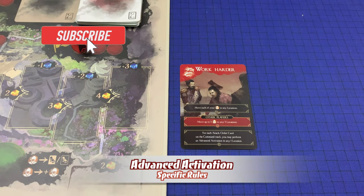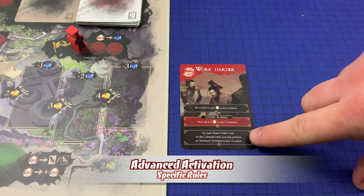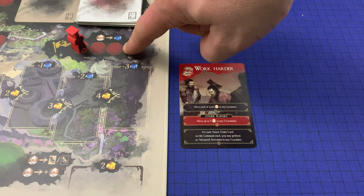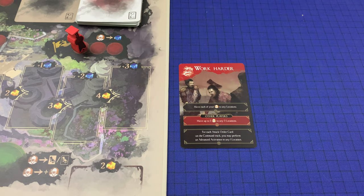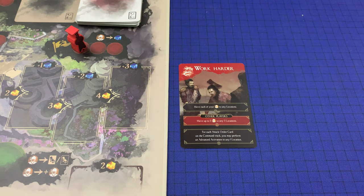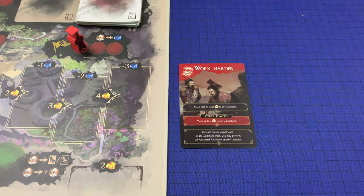Advanced activation is an effect which may be triggered by certain command cards, advisors, or other game effects. An advanced activation follows most of the rules of a standard one, but differs in two ways. If the location chosen for the advanced activation is a regular location, it does not need to be completely full. Also, performing an advanced activation at a location with a shame token icon does not cause the player to gain a shame token even if they have the only clerks on the space.